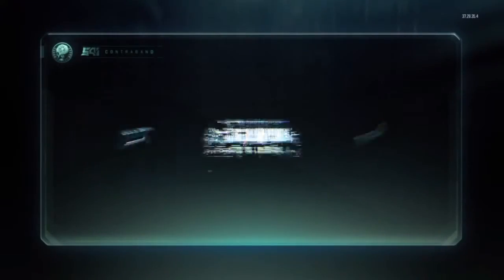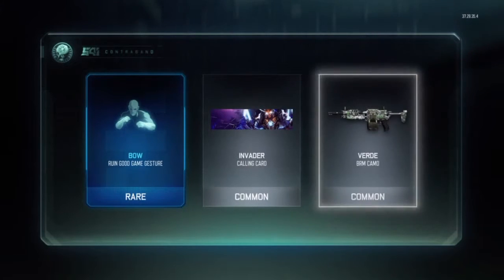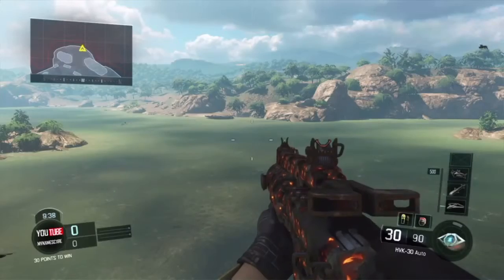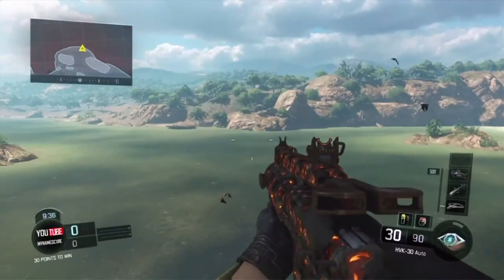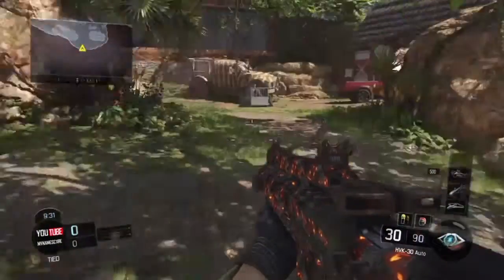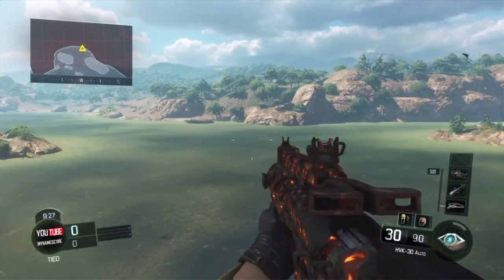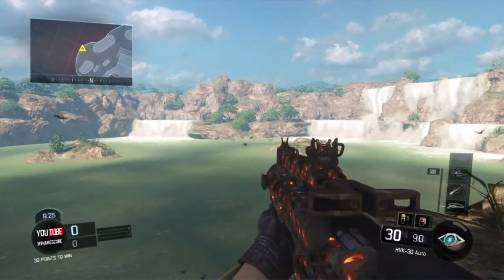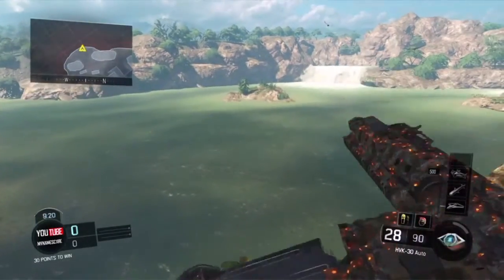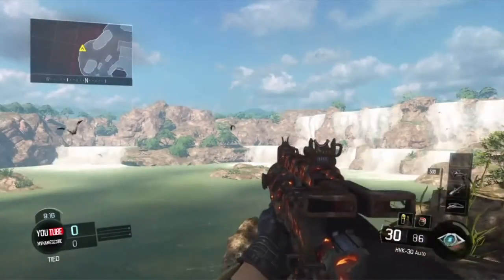The last supply drop is the rare one. We get a Bow for the Rune, the Invader calling card, and a Bird BRM camo. This is what the War Torn camo looks like on the HBK — it looks like a wee bit of fire, like it's in a volcano or something. The reloading animation looks pretty cool actually.